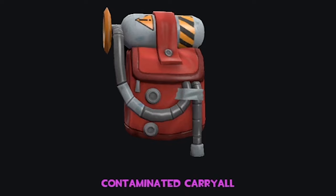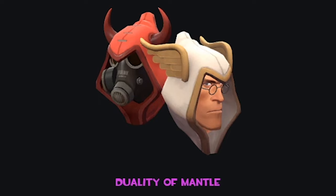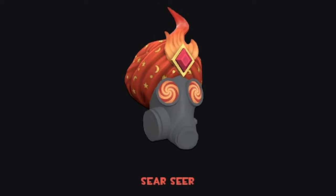The Contaminated Carry All — not too sure how this is a pink, but here we are. Part of that Engineer Manhattan Project set, I assume. It's alright, but I think the priority is too high on this. The Duality of Mantle — I was also following the creator of this on Twitter. I'm a fan of it. I imagine you get to pick if you want to be the good side or the evil side — either way, looks pretty funny. And then the top cosmetic in this set is the Seer Seer. I don't mind it. Big fan of the pattern they've put on the fabric, and that fire gem design up top. Very cool.